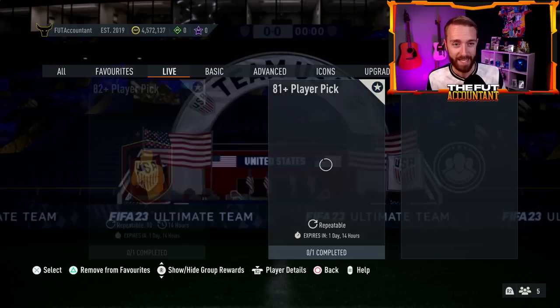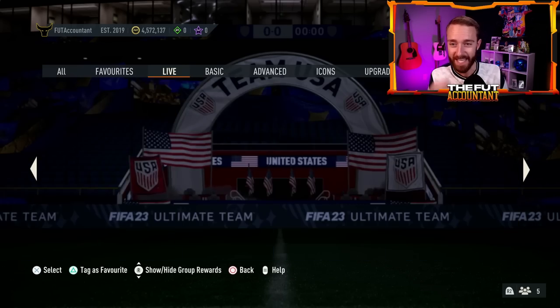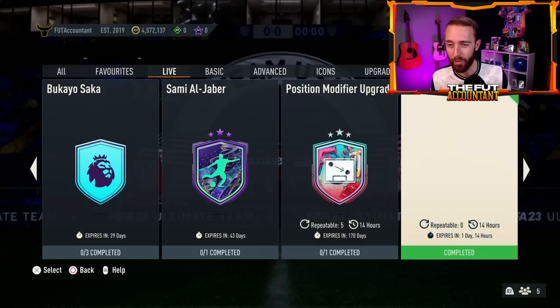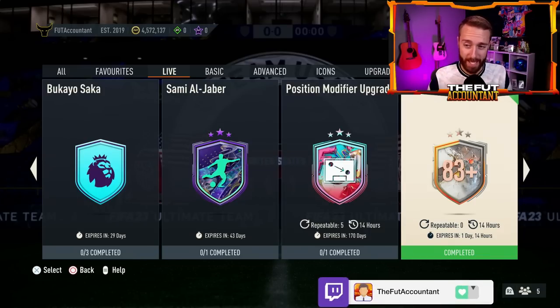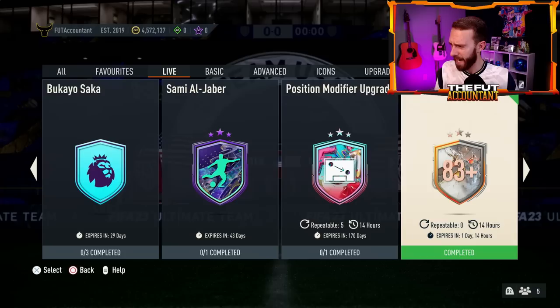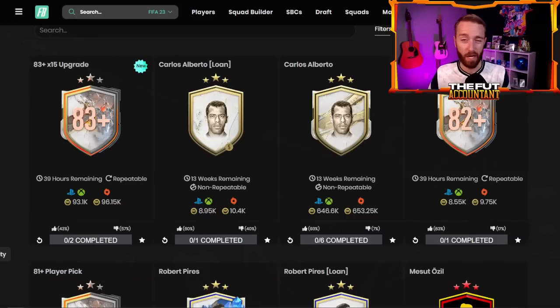There is so much to cover and look at because yesterday we didn't have a lot of content, but the content EA released they kind of made it count. It was a pretty good SBC — not for good value, but good in the fact that it is an upgrade pack SBC that we get to do two times per day. It's an 83-rated times 15, which is kind of a pack you'd almost expect from a swaps program, but it's here via an SBC and it's not cheap per se, but it is pretty craftable. We've got upgrade packs out right now, and if you do this once you get fodder in return — a lot of 83s and 84s in most of these packs.